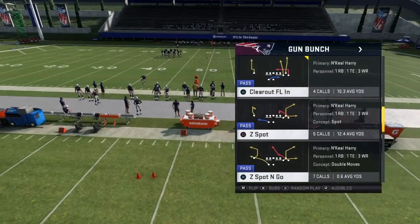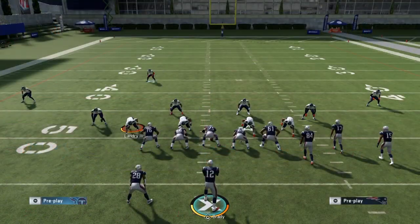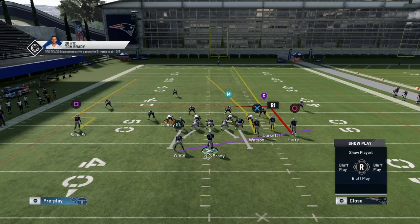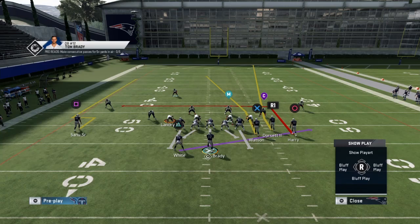The play is called Clear Out FLN. When you look at the play art before any setups, look at that fade route that R1 is running — notice how it's angled towards the sideline. A normal fade is just like a streak; he's running straight, and that's not what you want. You want to leave the play stock — reset the play and leave that route there stock, that's what it should look like.